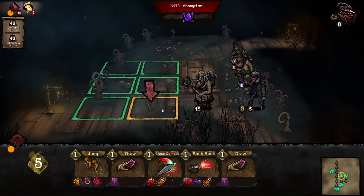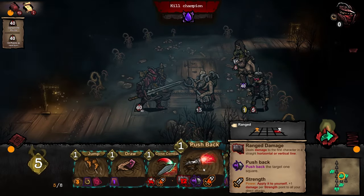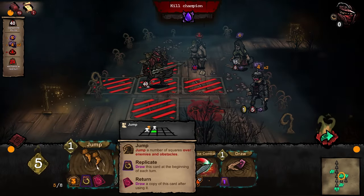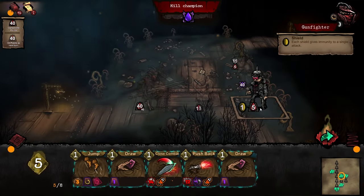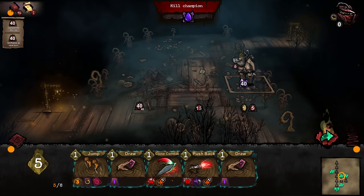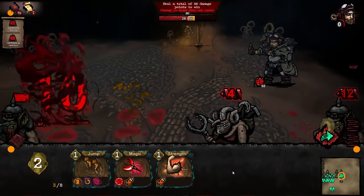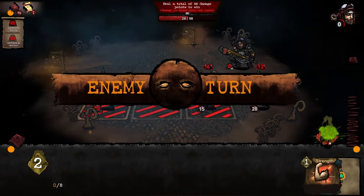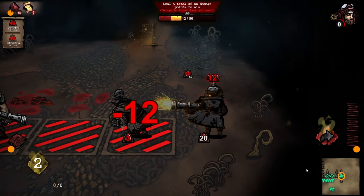Combat is plotted on a grid and uses a turn-based system. You select your starting spot, then it's all down to the cards you play. You can use cards to attack, move, and acquire buffs such as strength or armour. Hovering over the enemy will show you their stats, including possible attacks, and squares on the board will turn red to tell you where their attacks are going to land. You can then use this to your advantage, to move out the way or even put the enemy in the line of fire instead.